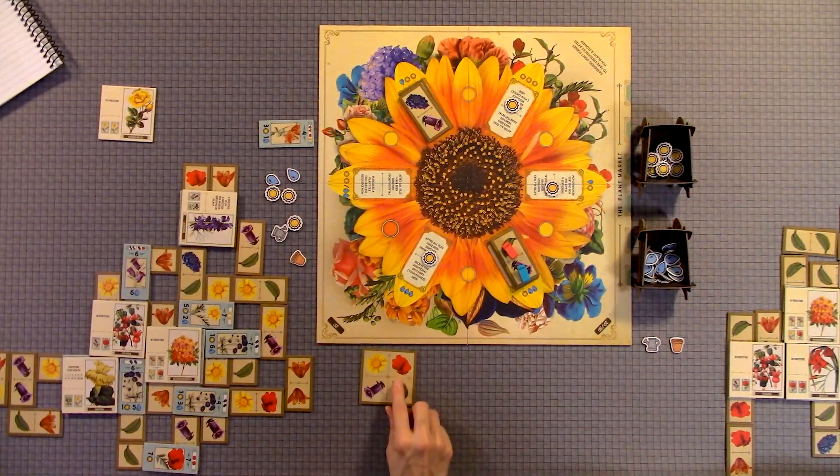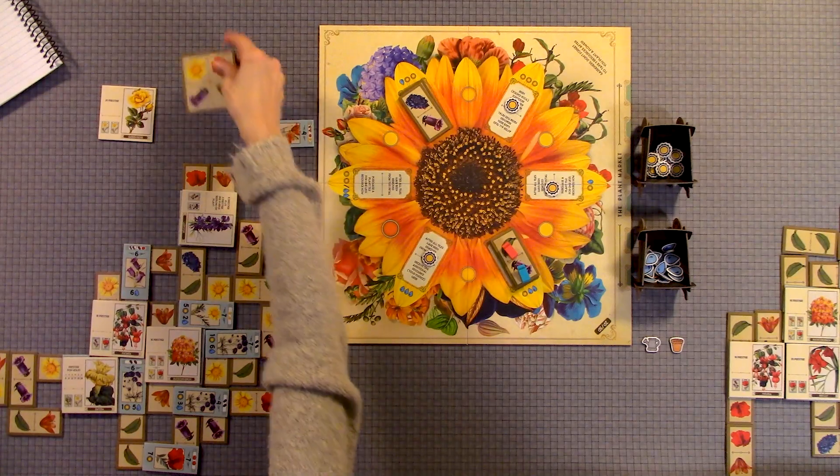When a certain tile comes up, you're going to want to grab it because some are more difficult to get than others. The sunflowers were the hardest for us to come by. You are removing some tiles before you play randomly, so it may just be that we removed more sunflowers. That's what makes the game different each time — you randomly remove some tiles based on player count. You also start with your starter tile, which is how your garden begins, and then you build out from that throughout the game.